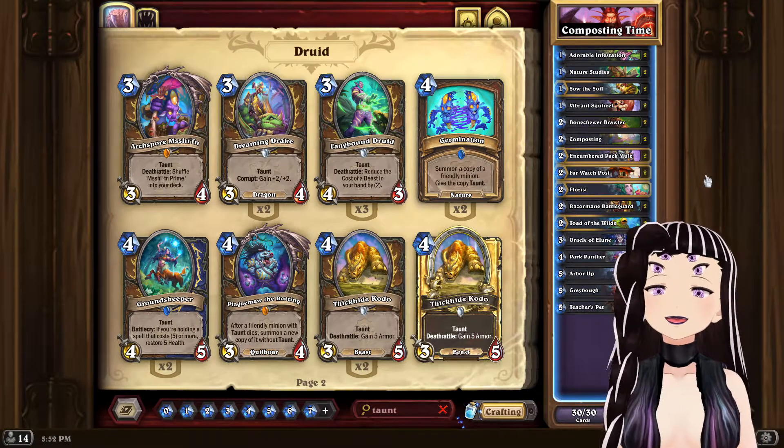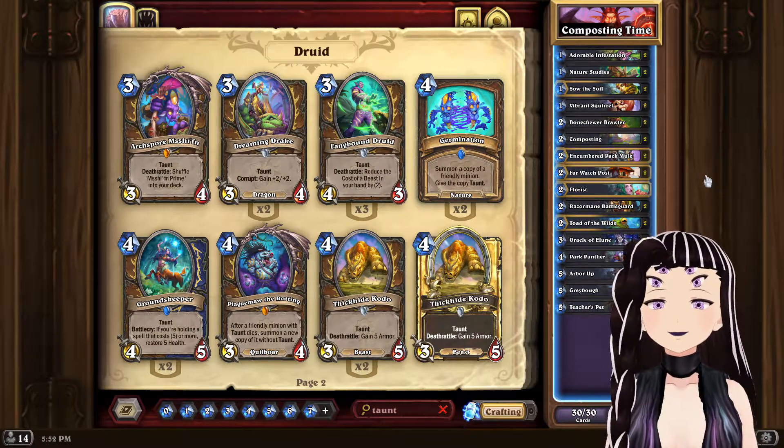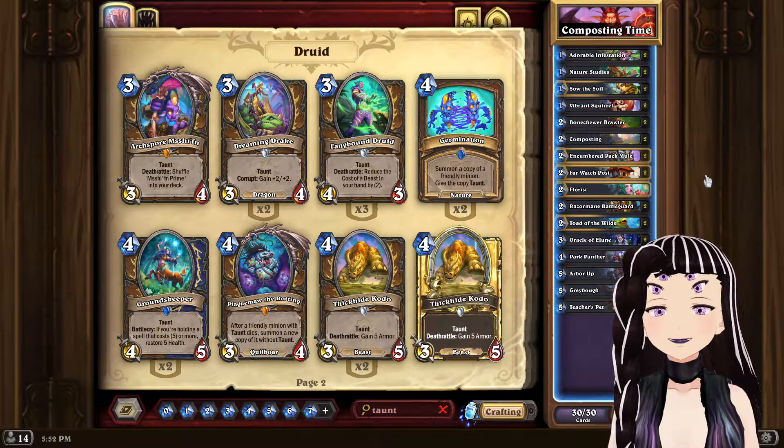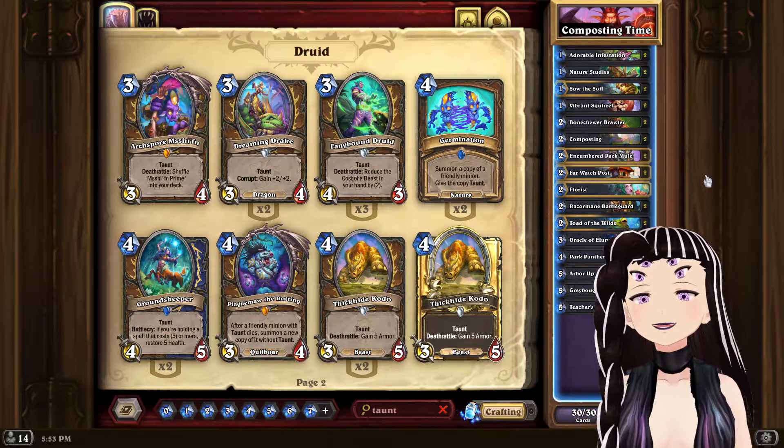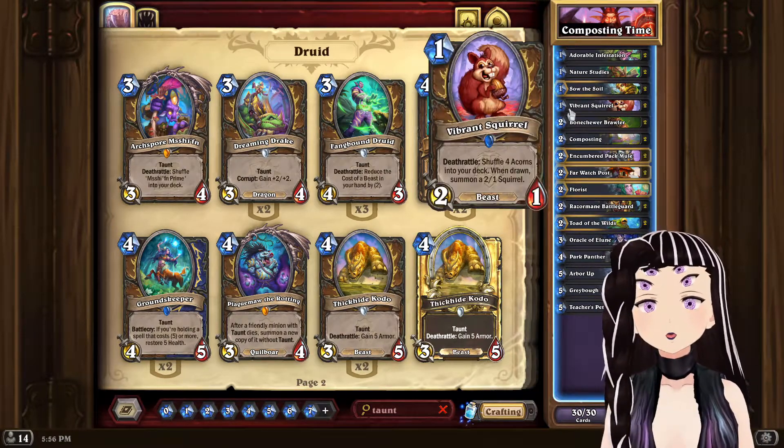Taunt Druid is a deck that was very close to being meta-relevant last set but needed one or two more cards to push it in the correct direction, which for better or worse, it managed to get with United in Stormwind.